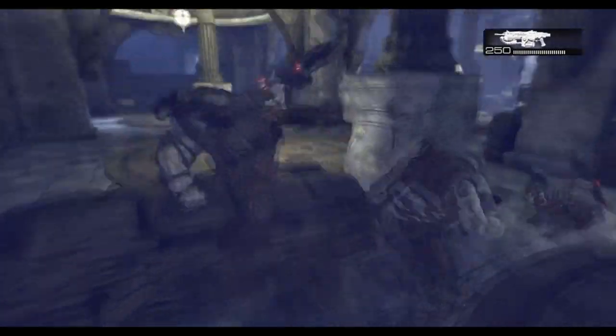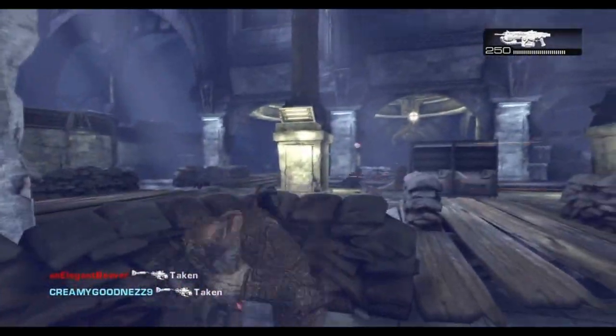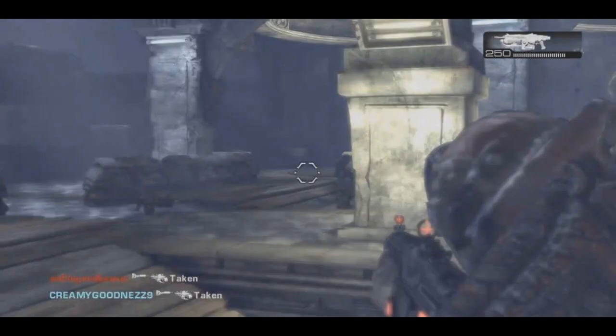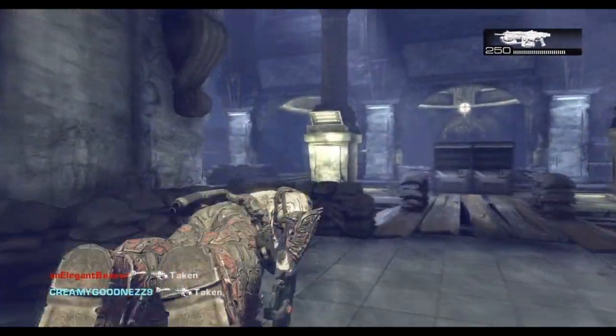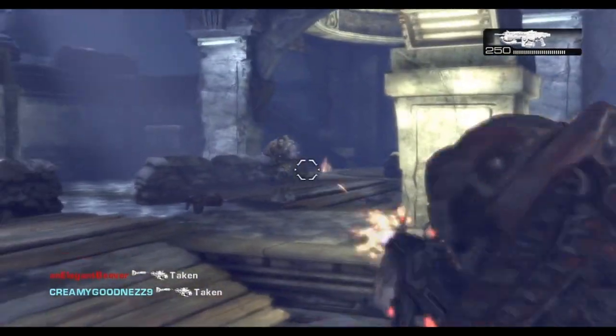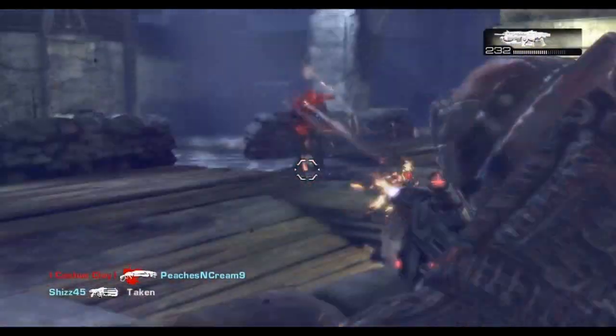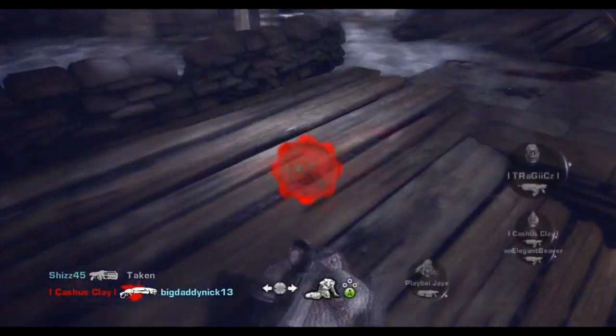Ink grenades on this map as well. First little mistake: you'll notice here he throws the ink grenade over and he's not sure where it's landed, so he hops over. The reason this is a bad move is mainly because he doesn't know where the ink grenade is — which he should, or his team should call it out. But also even if there isn't an ink grenade there, he's pushed into a guy with a boom shot, so it's mainly best to roll back and put pressure on with the lancer.